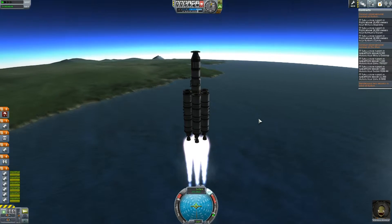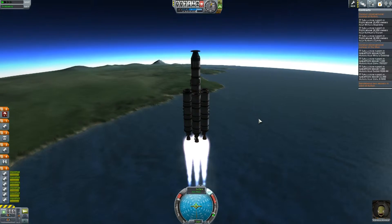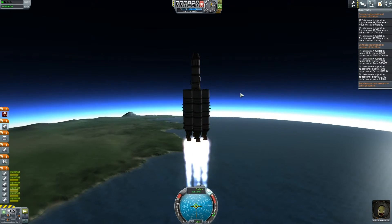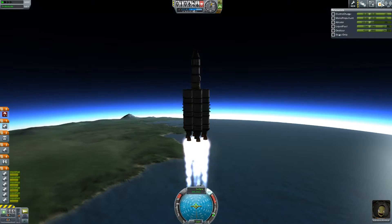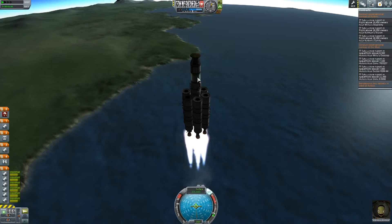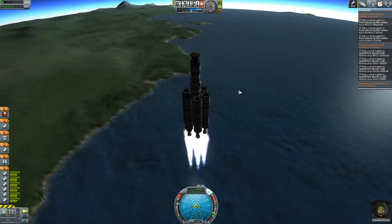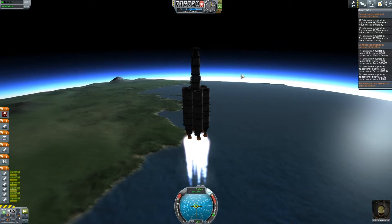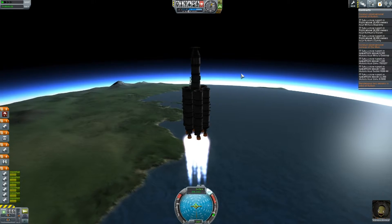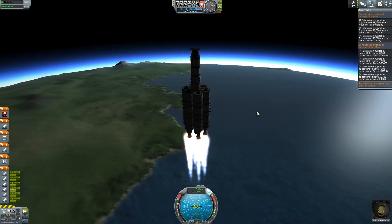We're just burning on liquid fuel now already. Normally, with a slightly different build, I'm a lot higher than this and going a lot faster with just solid fuel. But this is the build I've chosen, and fingers crossed it's going to make it. I did have some heat shields on our rocket around about there, but I had to take them off because they use up electricity. And even fitting batteries on here, it just wasn't enough battery power to get us to the moon and back. It's a big, bad rocket — probably a little bit overkill — but we'll see if it's overkill or not. I'm not totally convinced.